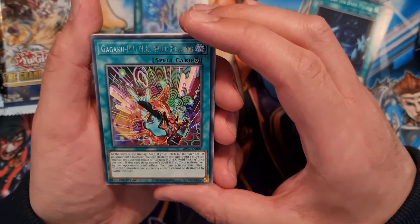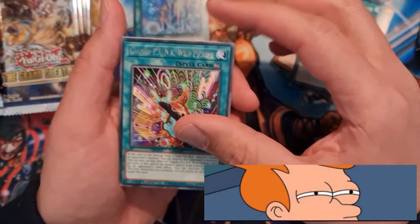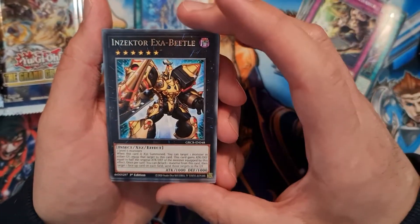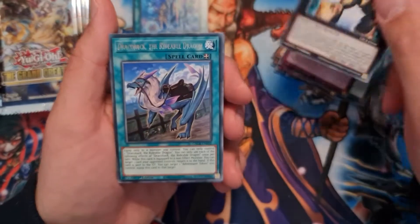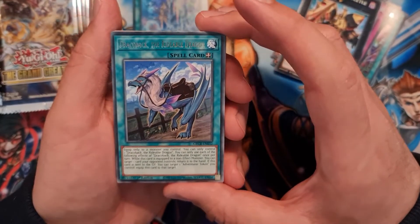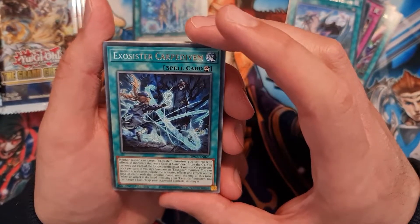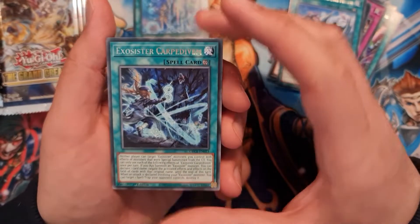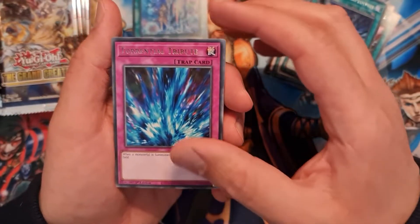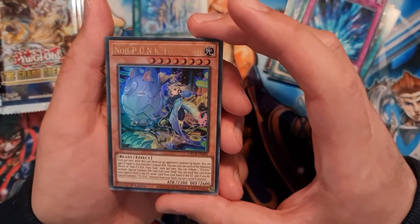Next is Gagaku Punk Wild Picking — interesting name. Next one is Thunder Discharge, Insecta Exa Beetle, Draco Back the Rideable Dragon, and Exo Sister Carpe Divim. Then Torrential Tribute, and another ultra rare which is No Punk Foxy Tune.